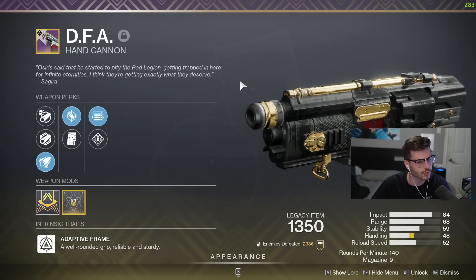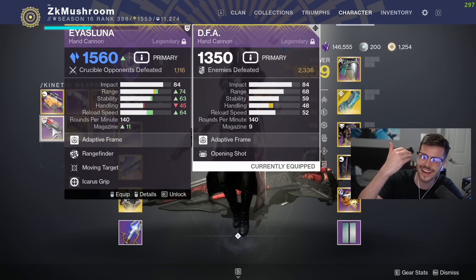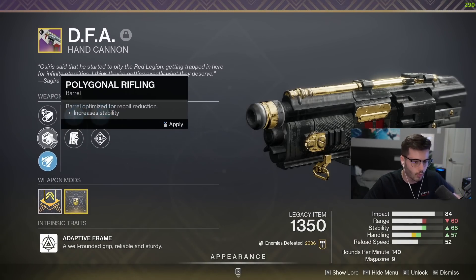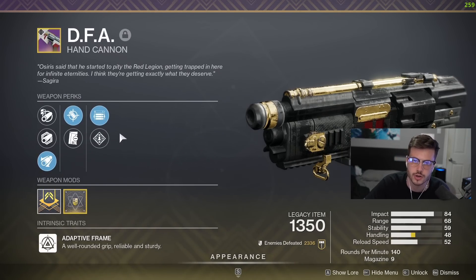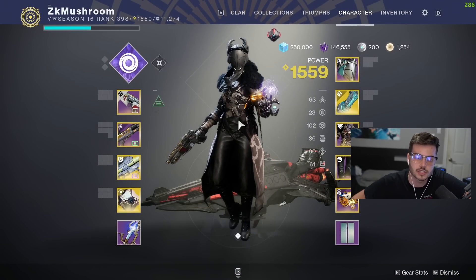It was super rare and unfortunately right now it's sunset. If you compare it to Azuna, the stats are kind of similar. On this sunset version I don't have Depth or Icarus — I have Accurized Rounds, which is good, but I'm missing an extra perk that could be Rangefinder or something. I have a feeling this is going to be one of the best kinetic hand cannons next season.